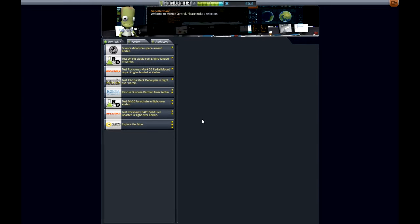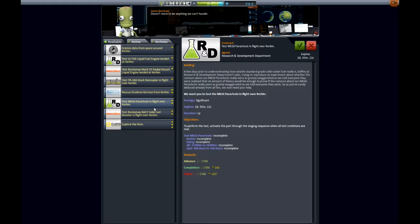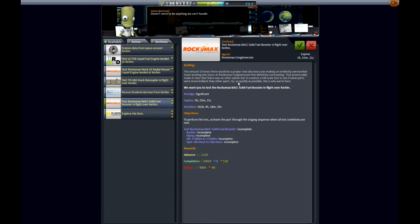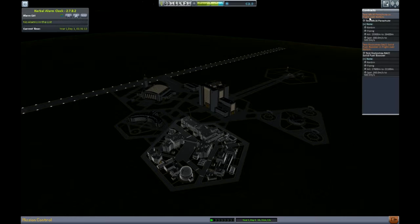We've got a couple of contracts here that we should be able to do around about the same time. We've got test the Mark 16 parachute at 23km high, and test the solid rocket boosters at 17km. So we'll accept those two contracts.